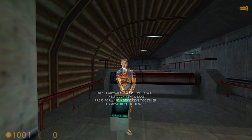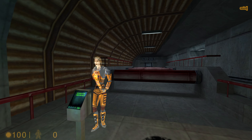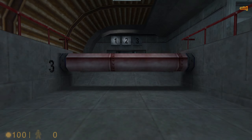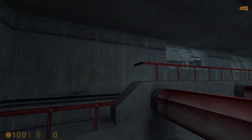You will now duck under the next set of obstacles. Please note that crouching will automatically shift your suit into stealth mode, minimizing movement noise. Very good — I hardly noticed you.